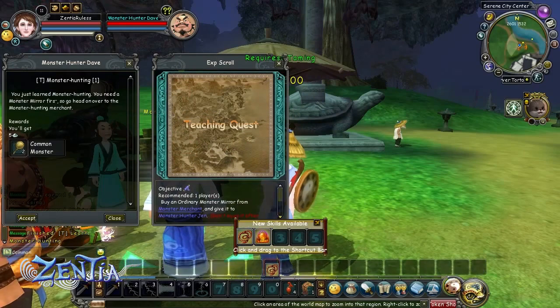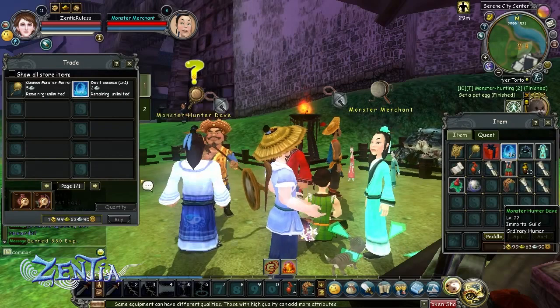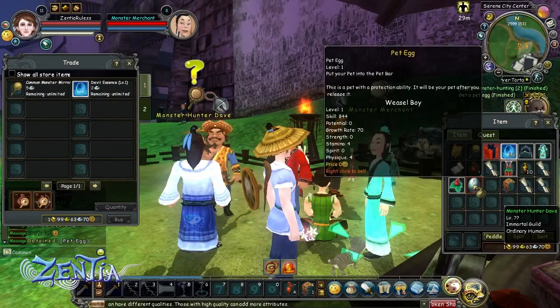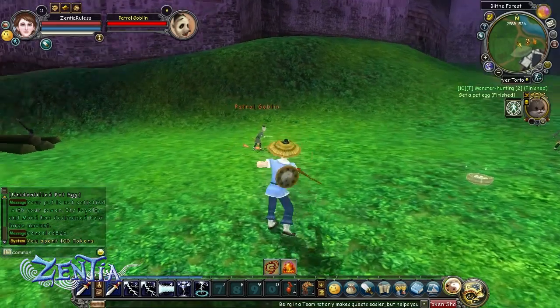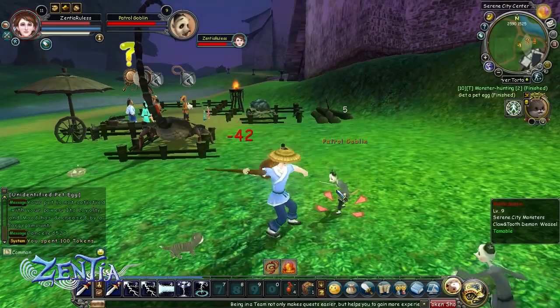Once you get your capture skill from Monster Hunter Dave, you'll need to get a monster mirror. You can get this from any of the merchants or from the yellow gift boxes that appear in your inventory for free. Once you have one, make sure to equip it and put the capture skill into your shortcut bar for easy access. Then go find one of the nearest monsters — the Wandering Goblin Patrol nearby is a pretty good choice. It's a low level creature, easy to capture and easy to kill.